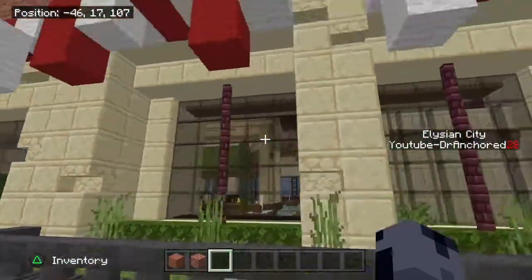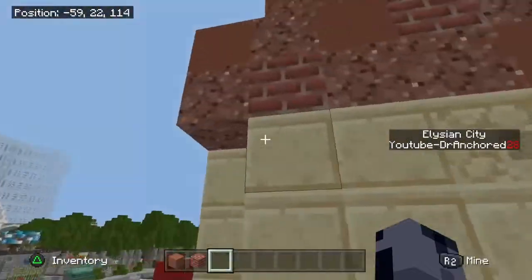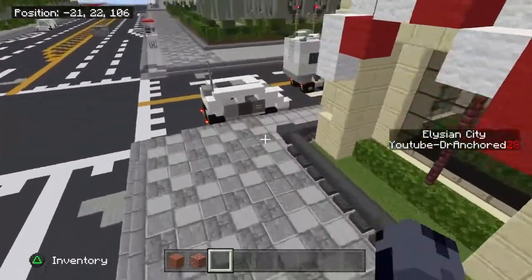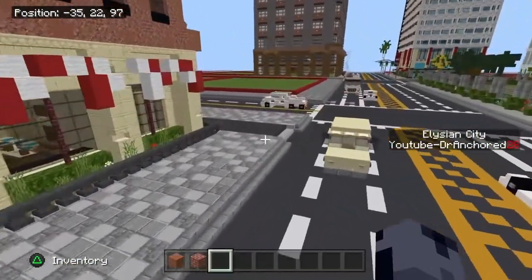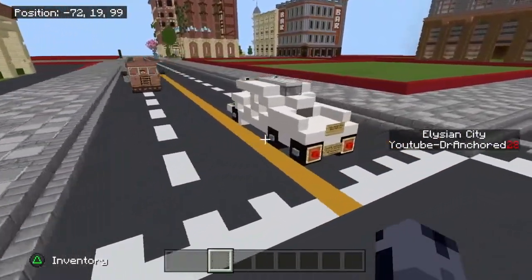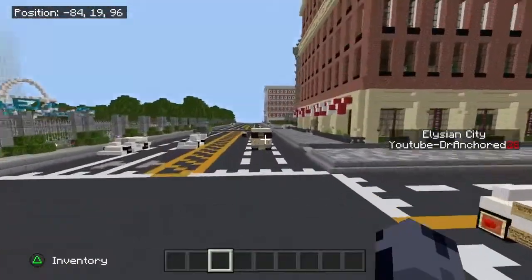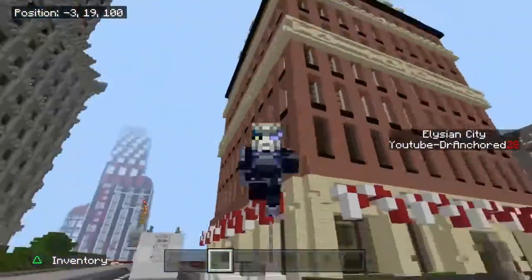Also, make sure that when you're doing block combinations, you test the set of blocks first before going straight in. If you go in right away and mess it up, it can look horrible. Experiment first — like I did when doing this pathway — before you start a massive build. Make sure you do that when detailing your roads, paths, apartment buildings, skyscrapers, or whatever you're building.